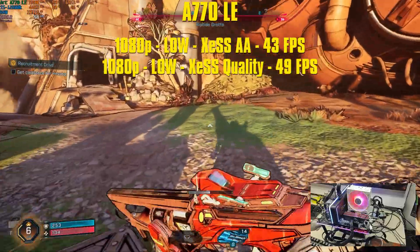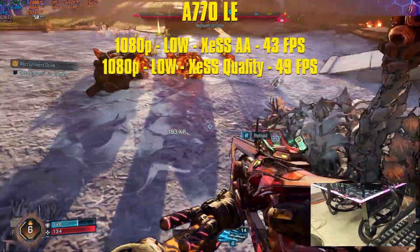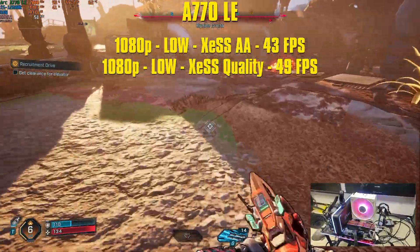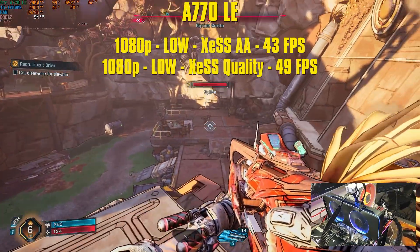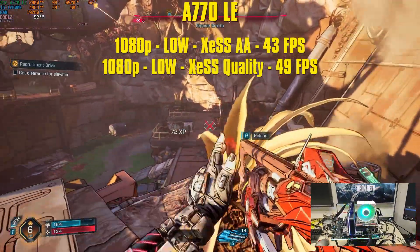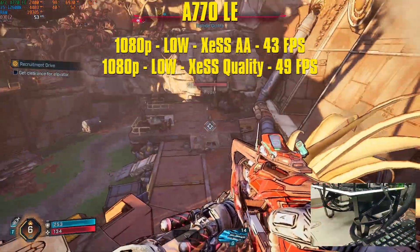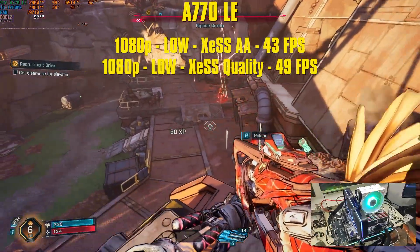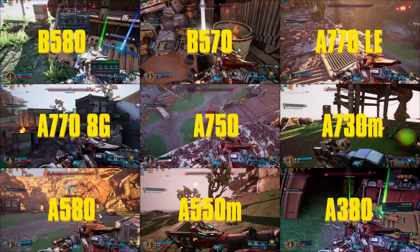Next is the A770 LE, the 16GB VRAM variant. The extra VRAM makes no difference for this game since we don't even reach 8GB of VRAM utilization. The clock is slightly lower, so I expected slightly lower results, but at 1080p low settings XCSS AA and XCSS quality I get the exact same results as the 8GB variant — 43fps for AA and 49fps for XCSS quality. The only difference: my peak fps was higher at 62fps occasionally, and RAM utilization was higher — reaching 19GB — with no clear reason why.